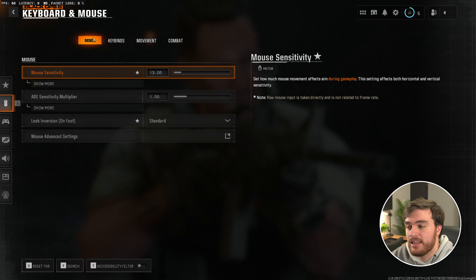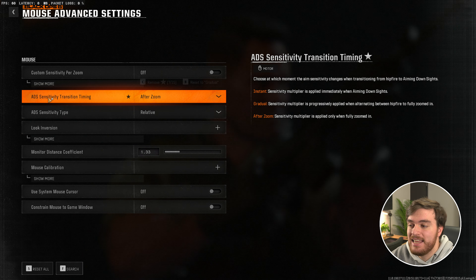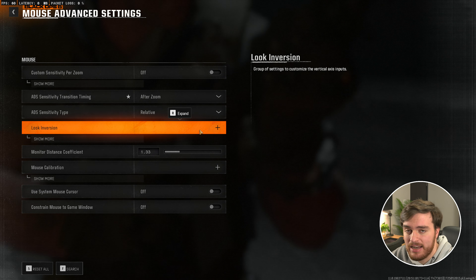Moving across to the mouse tab, at the very top choose mouse advanced settings, and in here make sure that ADS sensitivity transition timing is set to 'after zoom' for, again, a slight improvement.